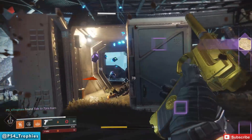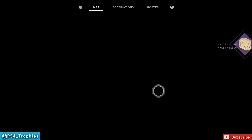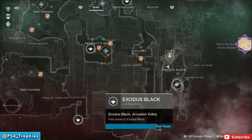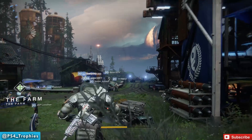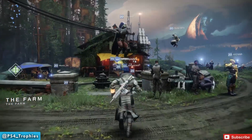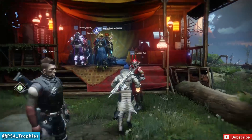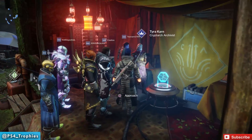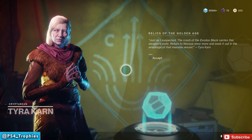Once you get 10 kills of fallen majors, go back to the Farm. Open up Earth in the EDZ, select the Farm landing zone, and head in to talk to Tyra, who will give you the next step.